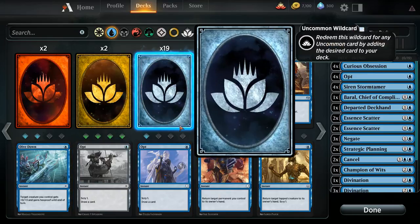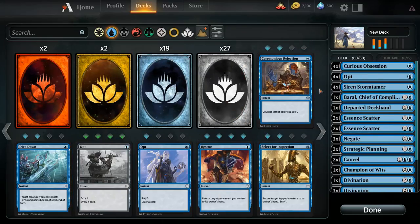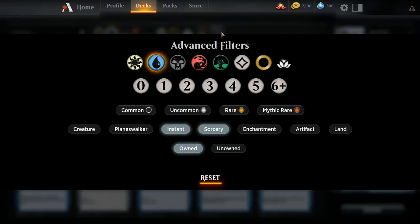Spells such as Opt, counter spells such as Ceremonial Rejection, and removal spells such as Fatal Push or Lightning Strike can all be played during your opponent's turn. Lots of instants should be kept either for mid-combat tricks, or to use at the end of your opponent's turn. The only cards that can be cast at instant speed are instants or cards with flash. All other cards are sorcery speed.